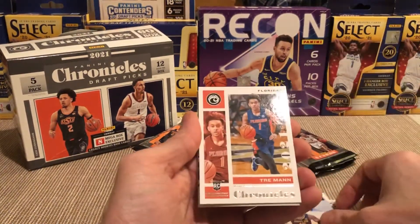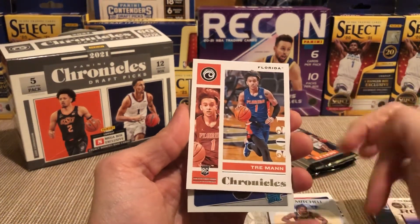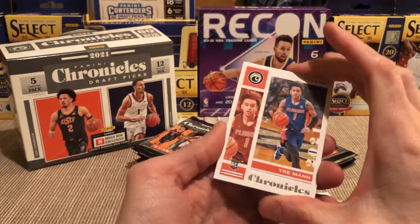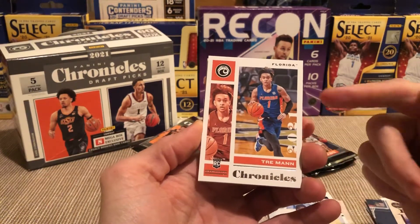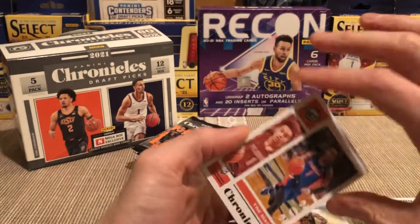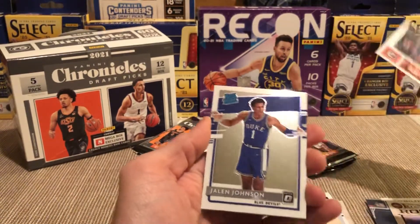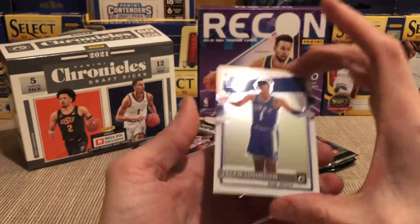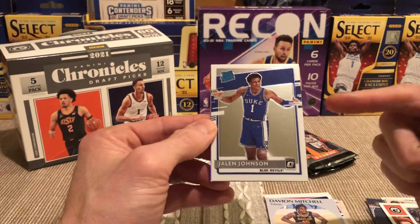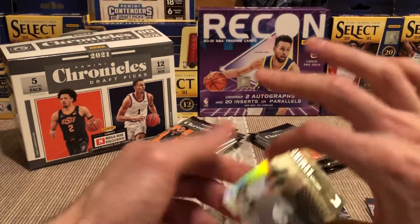So far I'm liking this, getting all the main dudes. Kispert playing for the Wiz — let's sleeve him up. Davion — I know he's doing well. Trey Man — he came in when OKC was playing the Grizz and OKC got beat by 73 points. Jalen Johnson — my optic rated rookie! Oh, I think I get an orange one though, so that's cool.